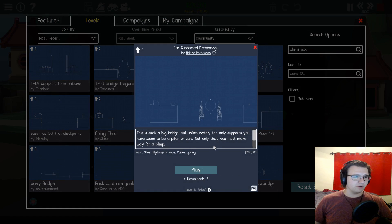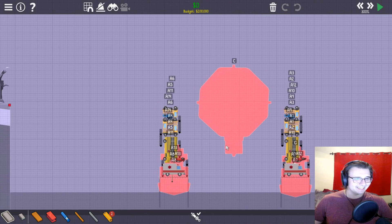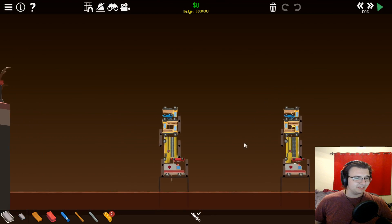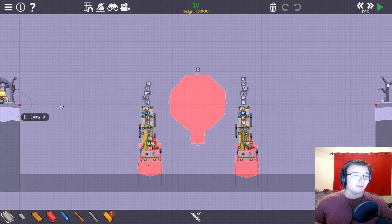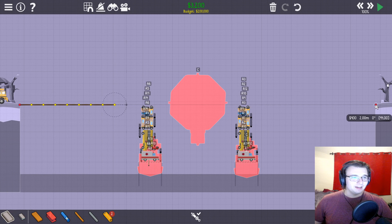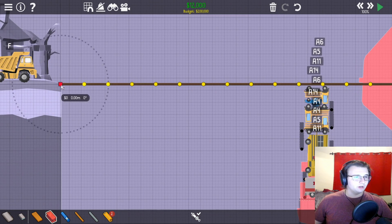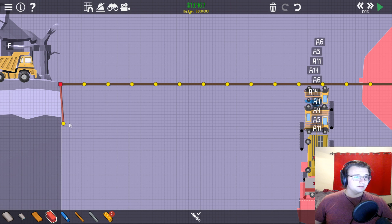Car-supported drawbridge. This is such a big bridge, but unfortunately the only supports you have seem to be a pillar of cars. Not only that, you must make way for a blimp. This is an abomination. He's got little things holding in the cars, so I imagine they hold in place like Tetris. We have to build a drawbridge that rests on these. So you've heard of rock support — now let me introduce the stacked Tetris tower of car support. This is incredible. We get a lot of money for this, and the dump truck is 14 polygrams.